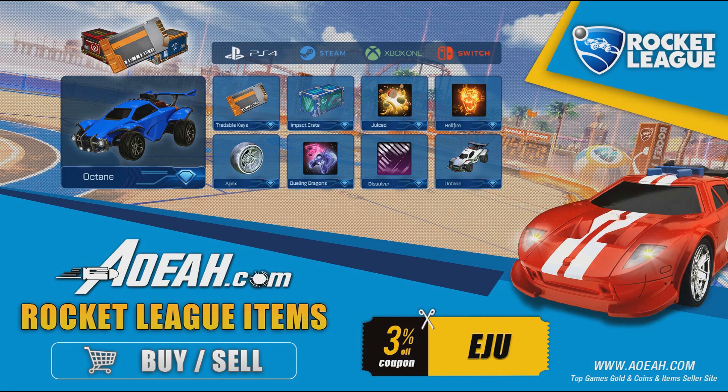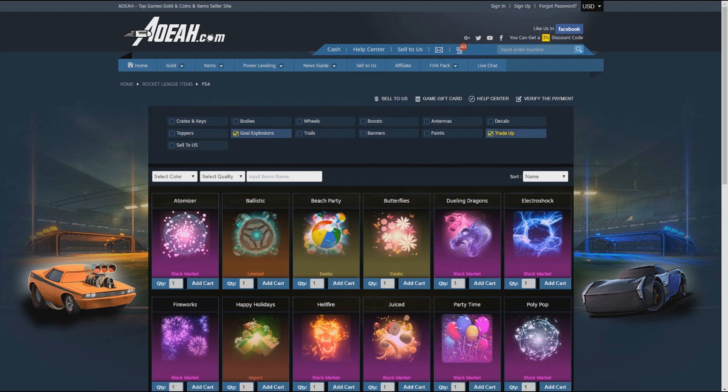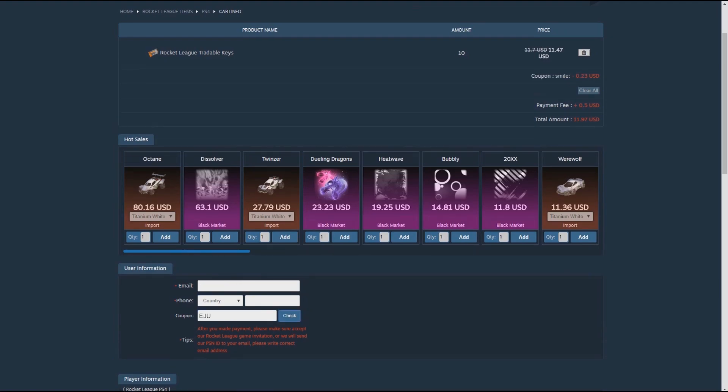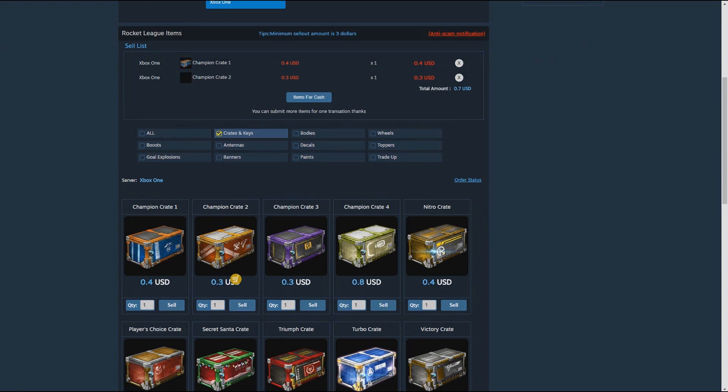Before we get into today's video, I want to give a massive shout out to AOLA.com for sponsoring this video. AOLA is an awesome multi-platform site where you can buy yourself some cheap keys, crates, and items. Use the code EJU for a 3% discount at checkout. The link will be in the description.